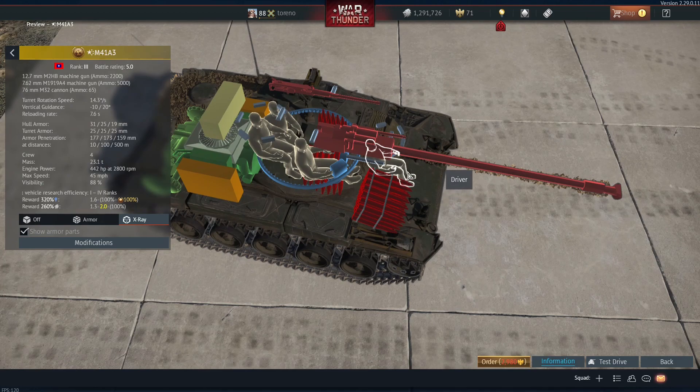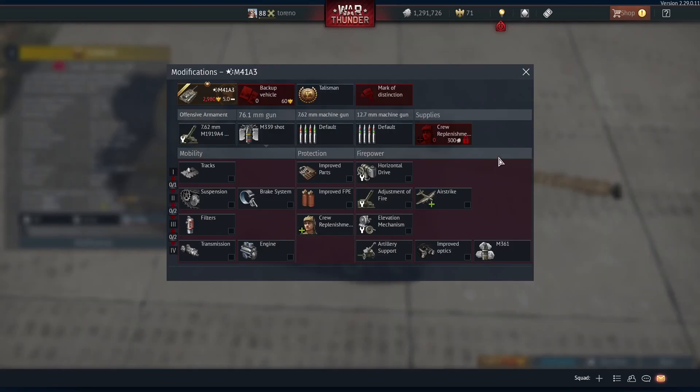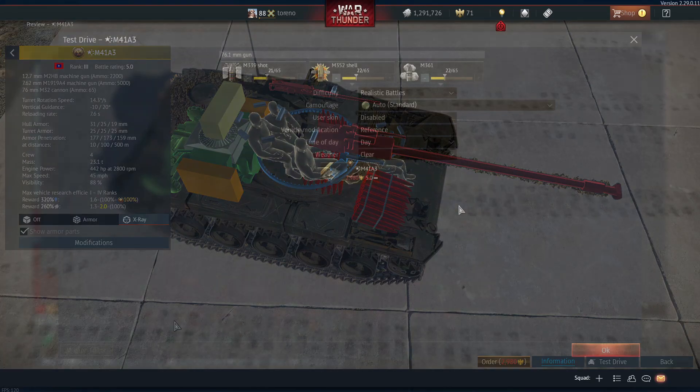Of course, you've got a 4-man crew — your driver in the hull, a gunner, a commander who can also fire the main armament, and a loader. And then these are your modifications. One other noticeable difference is that this doesn't have access to night vision. The driver on the M41A1 does have access to night vision, but I don't think that's going to be a massive difference — I don't think I've ever needed to use night vision while in the driver view.